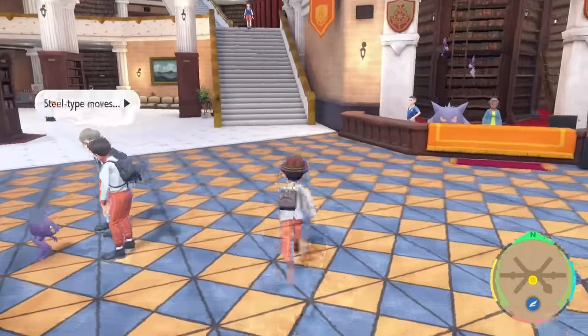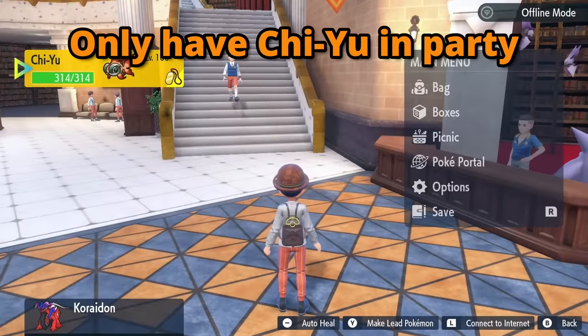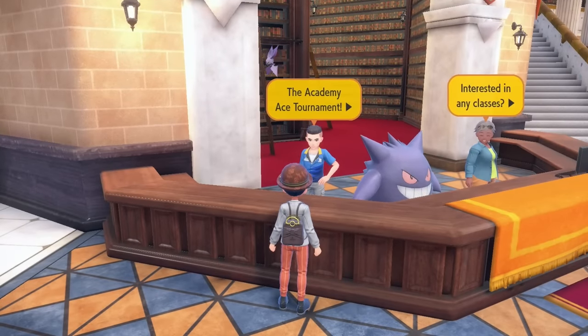Once you've completed all of that, you're just about ready to farm the Academy Ace Tournament. Make sure you only have Chi-Yu in your party. All you have to do now is talk to the tournament NPC, spam the A button, and watch as this cute fish plows through everything in its path to make you money.